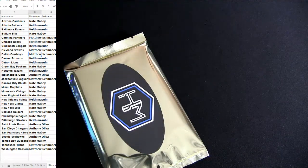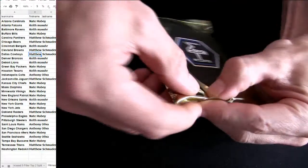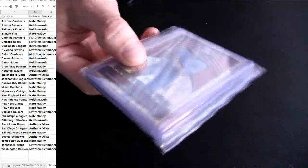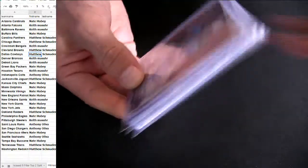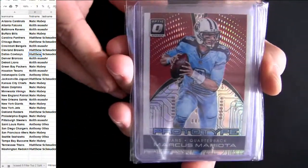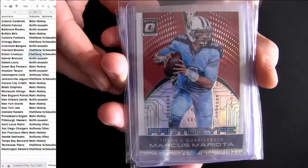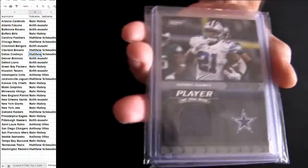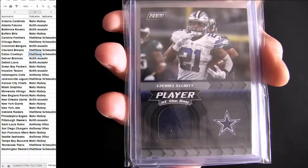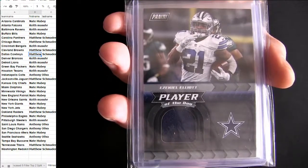All right, let's see what we got in this one. Got an elite pack — it's the last one left. All right, so Tennessee here on top, Mariota. Tennessee is Matt S., he's number two, 99. All right, there we go with a Zeke Relic.